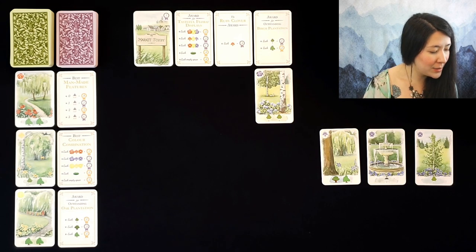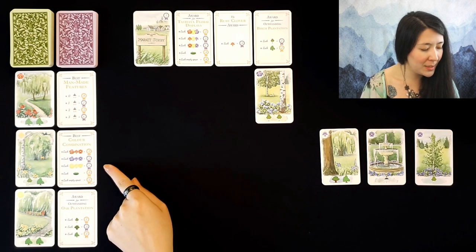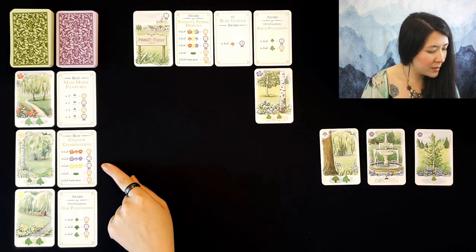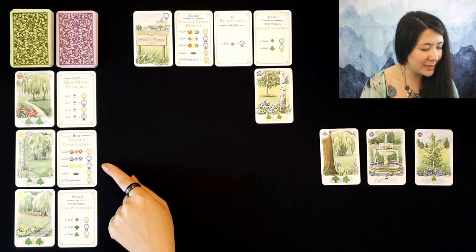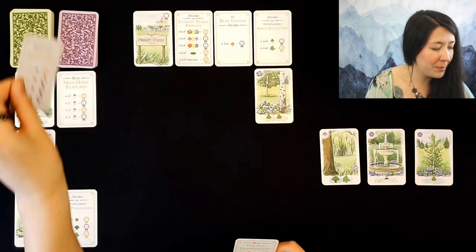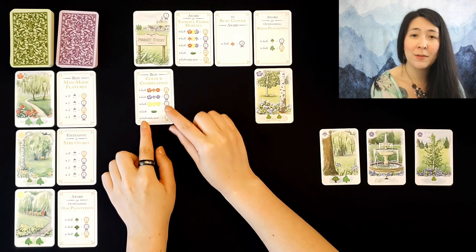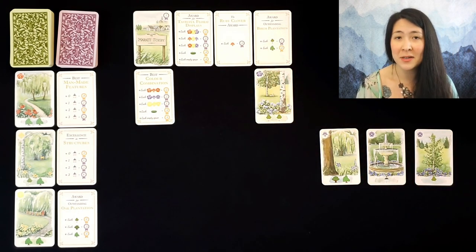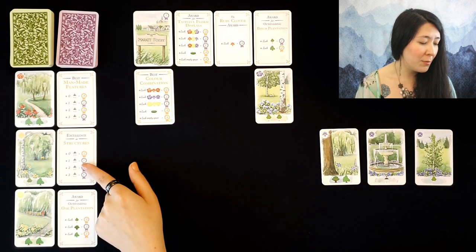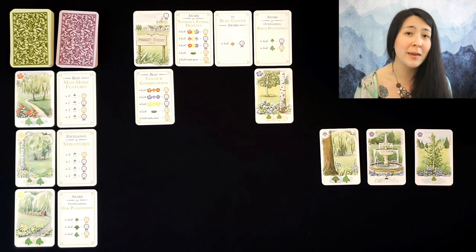Next up I think we're going to look at potentially best color combination, because we can score a lot of points for purple flowers which we do have here, so that could intersect pretty nicely. I'm going to draw this one — I could instead draw from the top — and I'll place it up on this top row. Now in a multiplayer game you can freely cover up previously placed awards cards, however in the solo game the only way you'll be able to do that is if you use one of these gazebo structures, which automatically give you a bonus of drawing and playing a purple card.